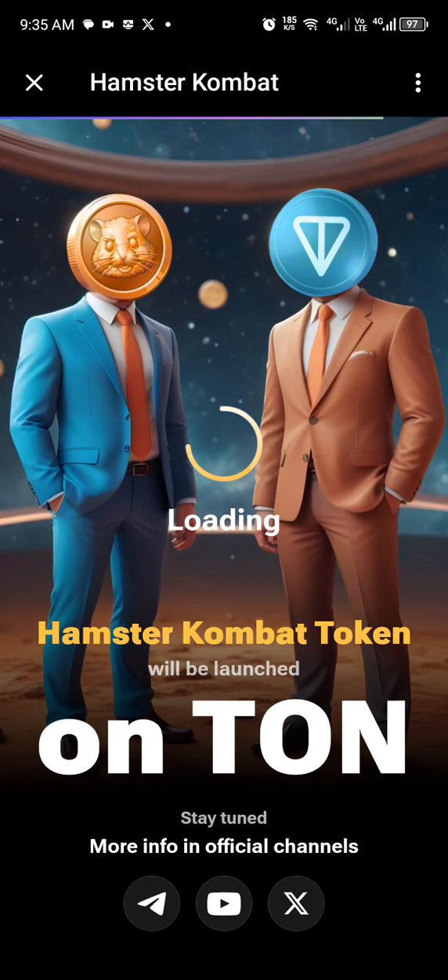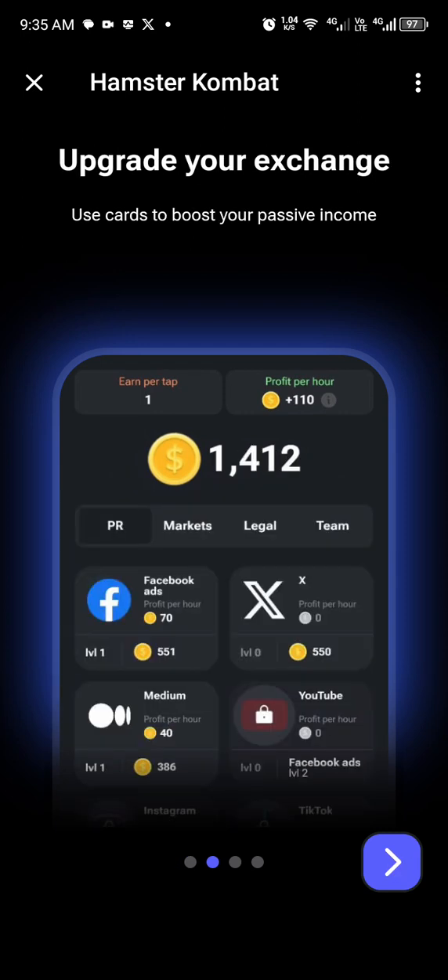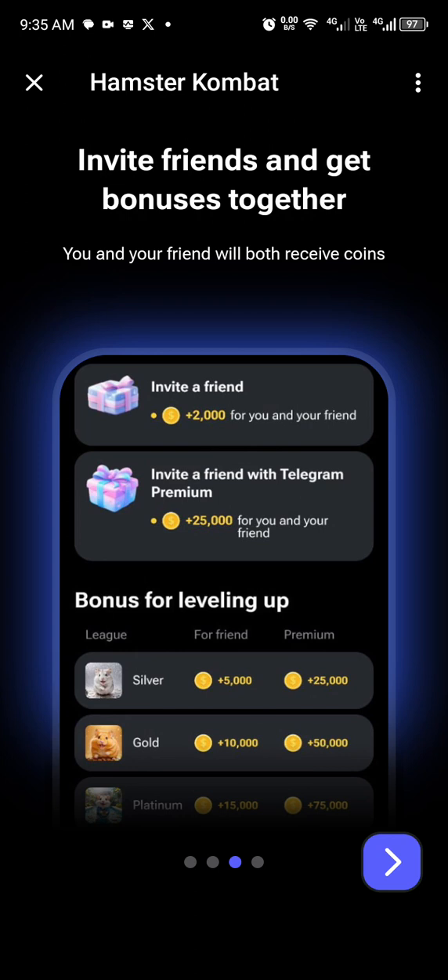This is the interface of Hamster Kombat. To proceed and tap to earn coins, you can use the booster and some tricky strategies. Let's click on the arrow icon to read the terms and conditions. Keep clicking through, and you can also invite friends to get additional bonuses.